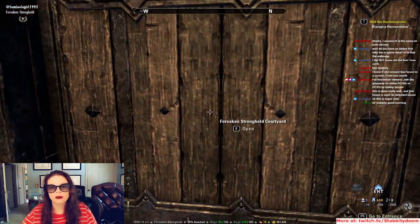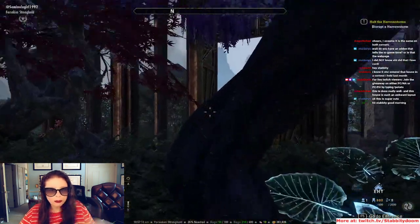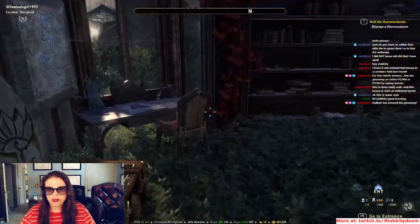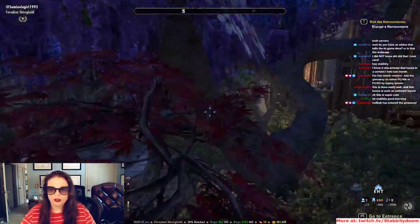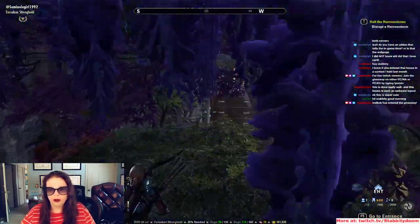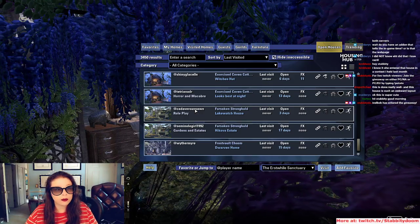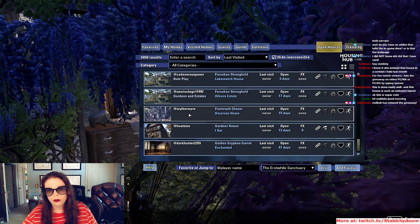The second floor has a greenhouse sticking out so that you end up going in the greenhouse instead of out in the yard. This is beautiful, Seminole — I am really impressed. Good job.